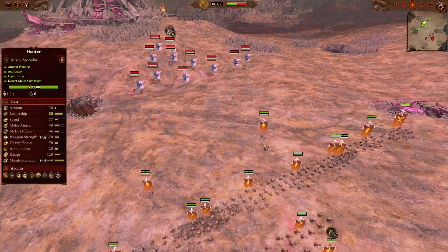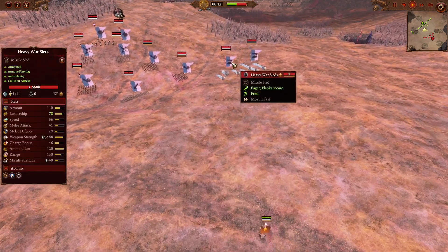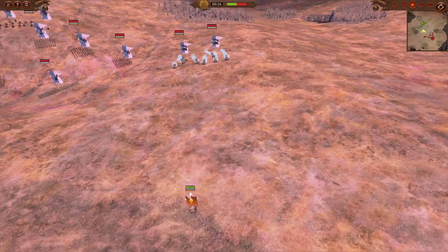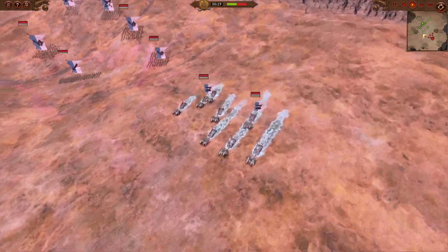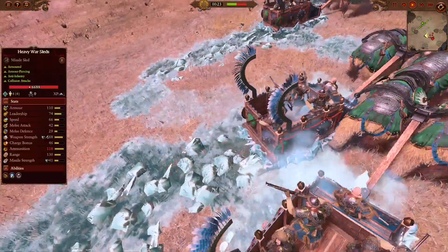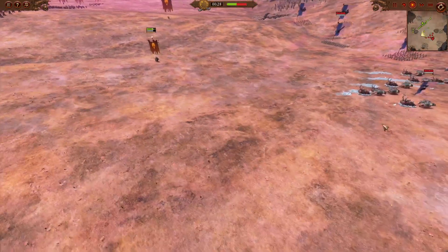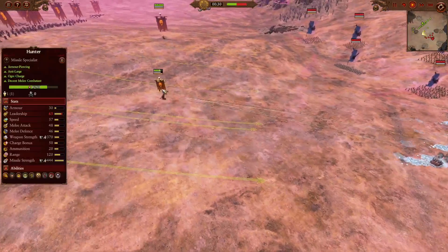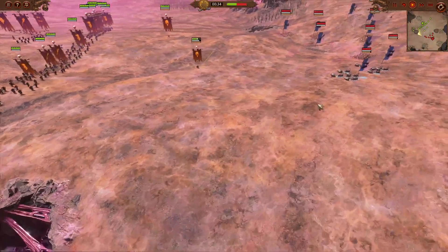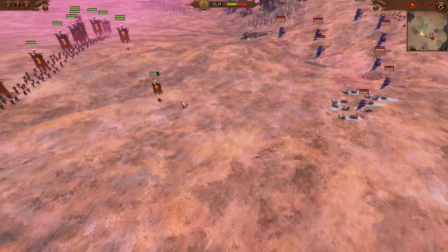At the start of the battle, I try to pull a cheeky one, sending out my hunters forward, hoping to do some chip damage on the heavy war sleds using those armor piercing and anti-large shots to their full potential. But unfortunately, I forgot that the heavy war sleds do have some devastating firepower at the back — those wagons loading a whole bunch of Streltsy handguns. As a result, my hunter is taking some massive counter-fire damage.